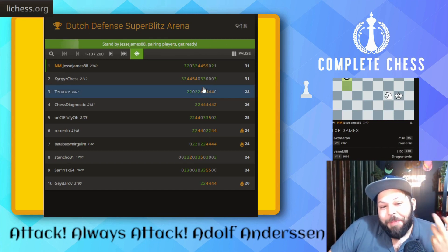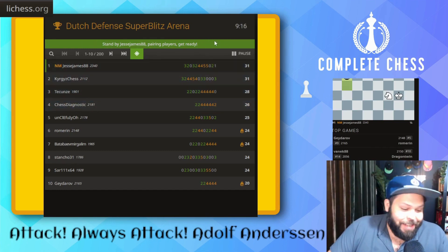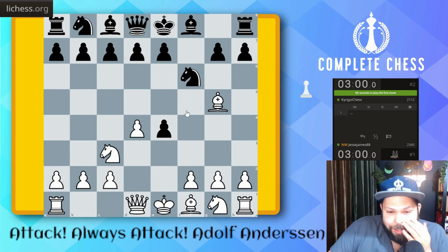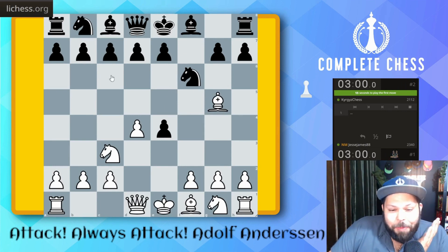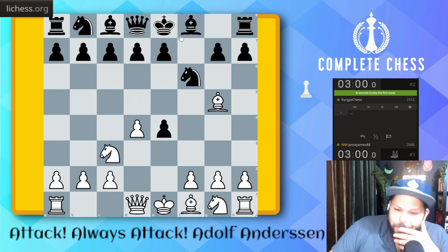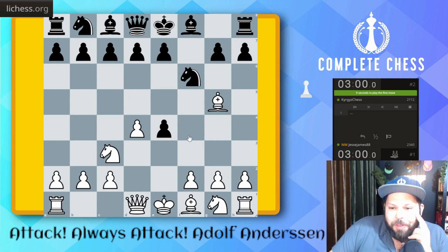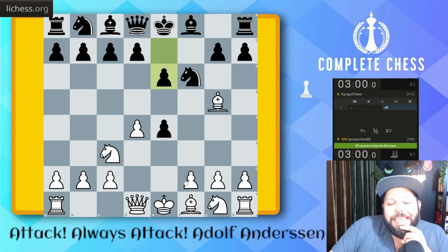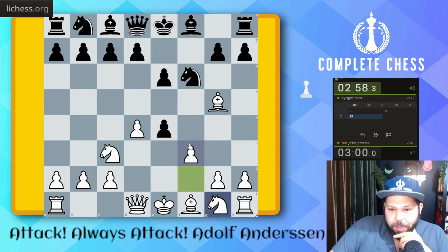They ask why do I keep playing in lost positions — this is exactly why, because sometimes your opponent just freaks out and you get lucky. So what do they play here? It wasn't d5, it was knight c6. The move I'm supposed to be playing is knight d5 or something. What's the move here? Oh, it's e6. Let's go f3 here, let's throw him off a little bit.